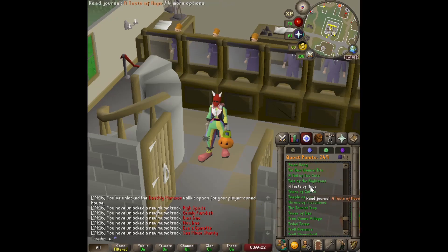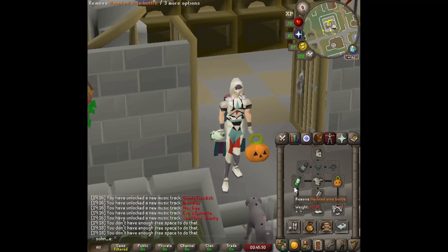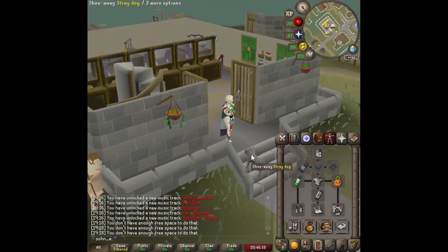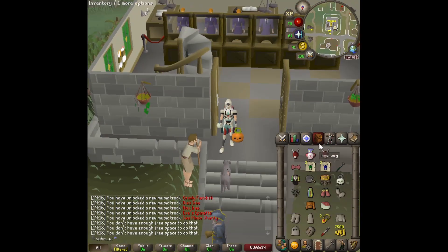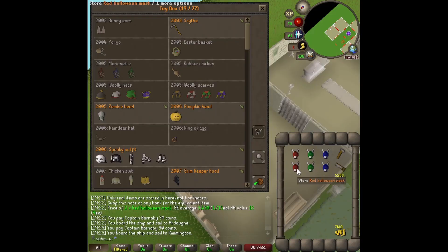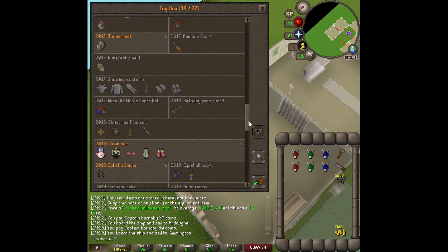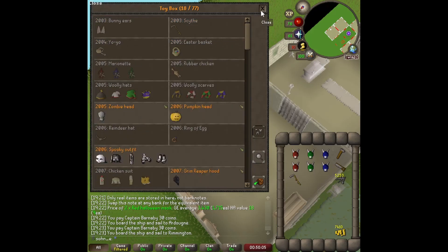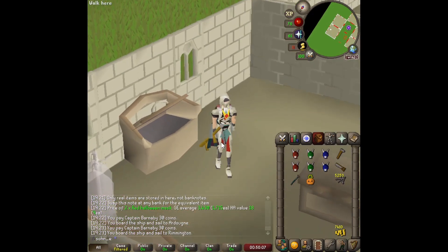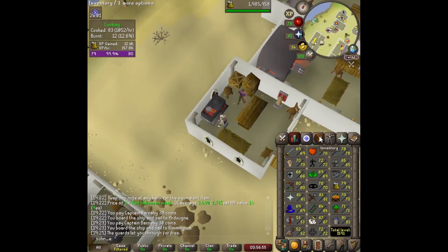We also got a little haunted wine bottle — if we wake the ghost it's a cool collectible. Unfortunately the Halloween masks can't be placed in the costume closet, but by completing that event we actually got all the previous Halloween items too, including the 2003 scythe. Now we have a bunch of fashionscape available. Also hit another level 80 — level 80 cooking, so we can cook sharks now, though catching them is too slow and monkfish are better AFK.